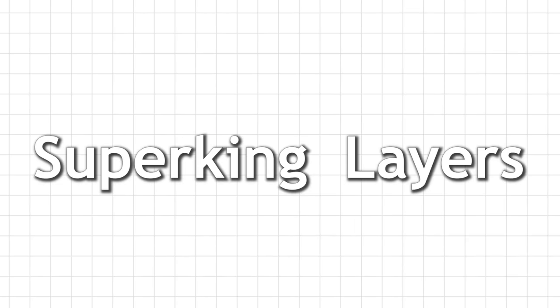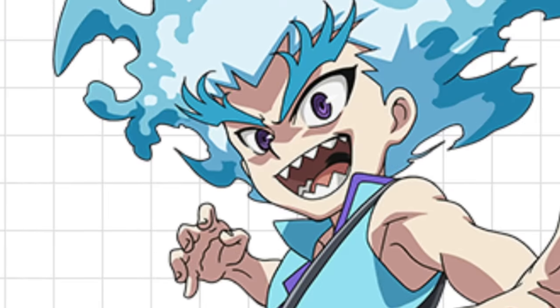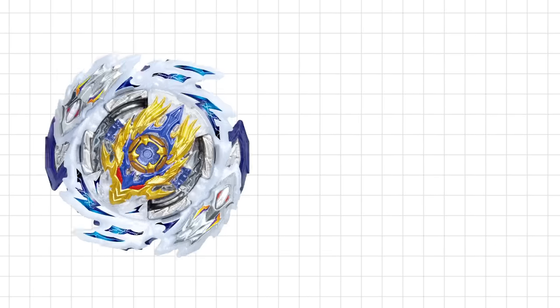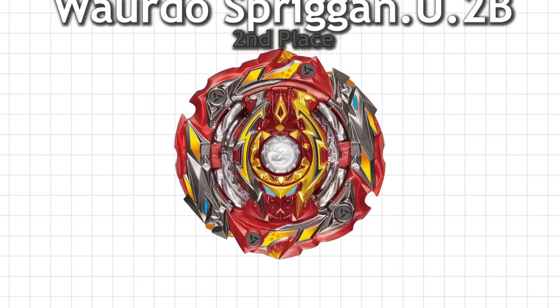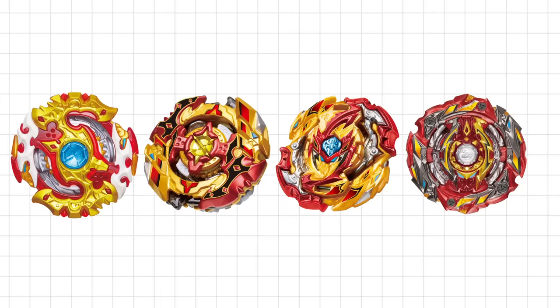Now onto Sparking. Sparking was a lot more close than GT. In third place with 844 votes we have Louie's Beyblade, Rage Longinus. Louie is a pretty popular character, but in Sparking he lost a majority of his battles, so I don't think it's the anime that makes Rage rank so high. Rage ranks so high because Rage Longinus in real life is an absolute monster of a Beyblade — it is extremely heavy and it hits like a truck. It is by far the best Super King stock combo, maybe even the best stock combo Takara Tomy has ever released. In second place with 885 votes is World Spriggan.